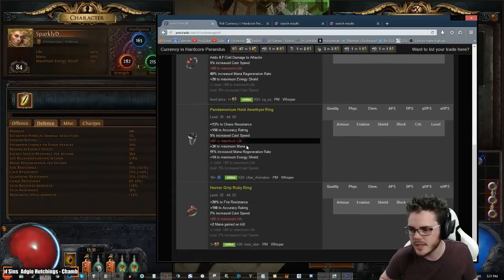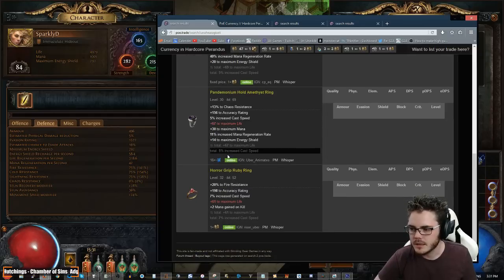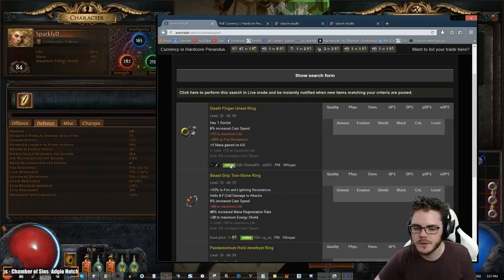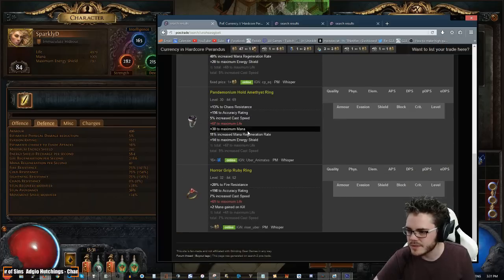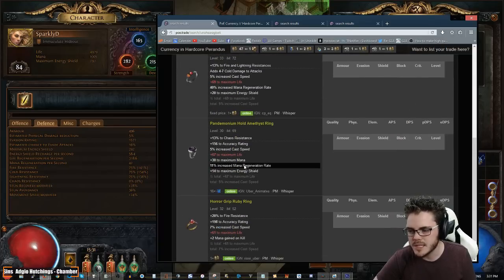There's probably not much else. We could get something with chaos res at this point because now that we have decent elemental res, a little bit of chaos res could actually help us quite a bit. We do need a little bit of int — the easiest place to get that is going to be the amulet. I like this chaos ring quite a bit. We could offer this guy one chaos. That's basically what 16 alts is. I also like this one for a fuse though — it's item level 69, we'd have to buy it. So 5% cast speed versus 6% cast speed — not much difference. This one has extra mana, this one has mana gain on kill, this one has mana regen and mana.